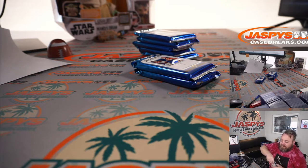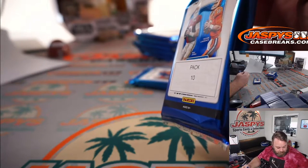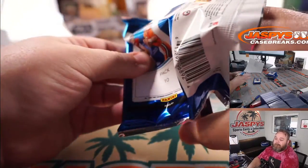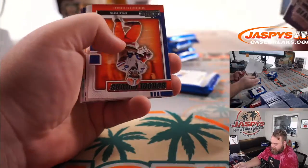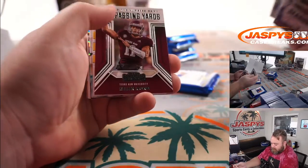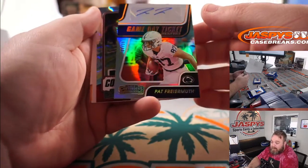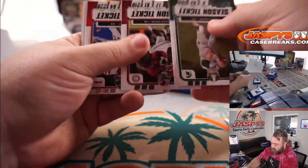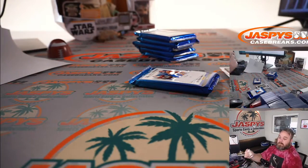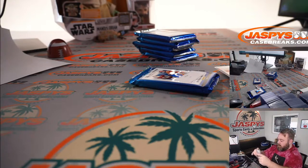Gale, we've got two packs left for you — pack 10 and pack 11. Pack 10: Kyle Pitts, and we're going Pat Friermuth again — this one is a game day ticket signatures, eight out of ten. That's that second round pick for the Steelers, tight end. And conference ticket Amari Cooper out of 199. Nice low number — eight out of ten on that one.